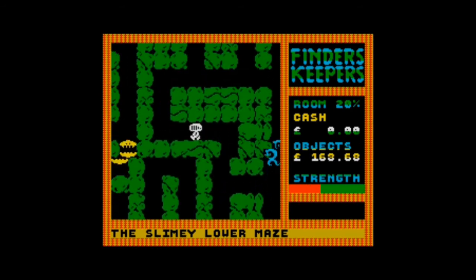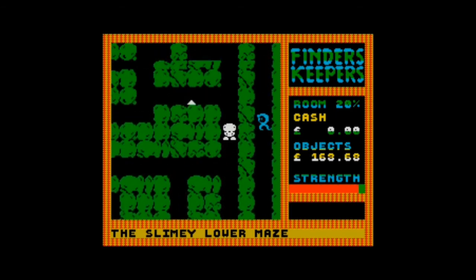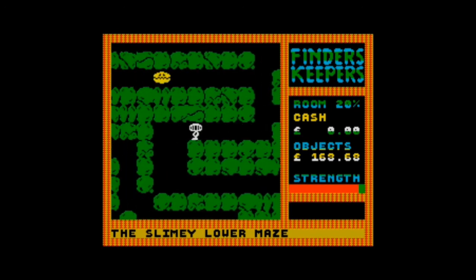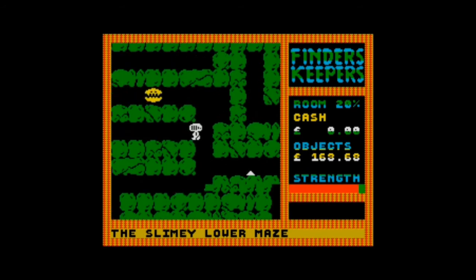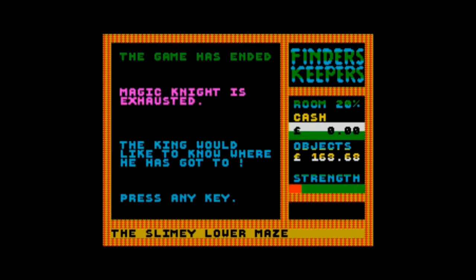The slimy lower maze looks pretty slimy — it's green, it says slime. Very colourful though; it uses the Spectrum's graphic display quite well. No music playing in the game — not really necessary. I can't carry anything else; I need to get out of here and trade a few things. I don't fancy dropping anything, especially I think I'm holding a lump of cheese. This reminds me of the maze at Hampton Court — and the game has ended, Magic Knight is exhausted.